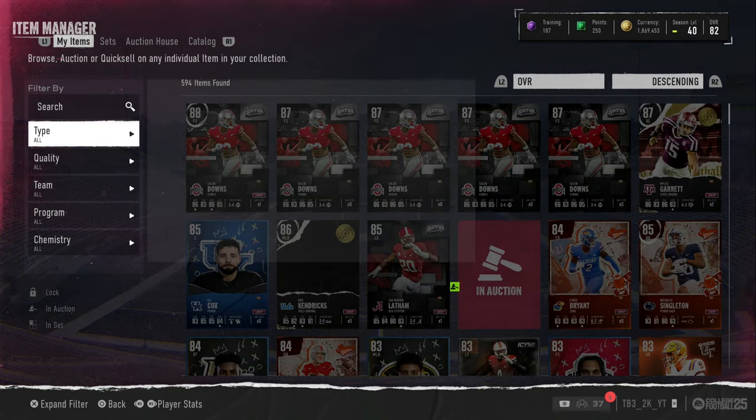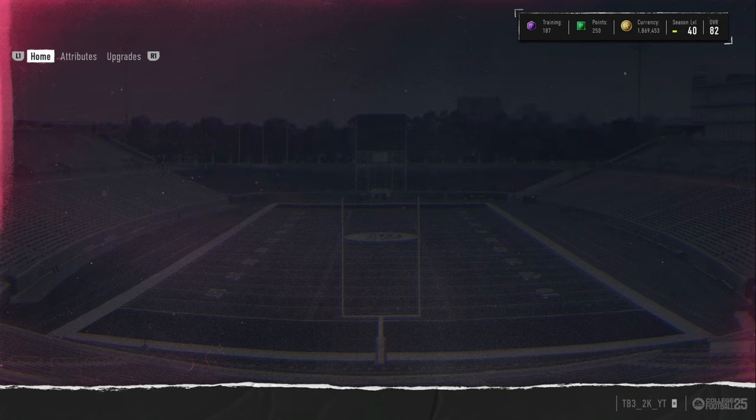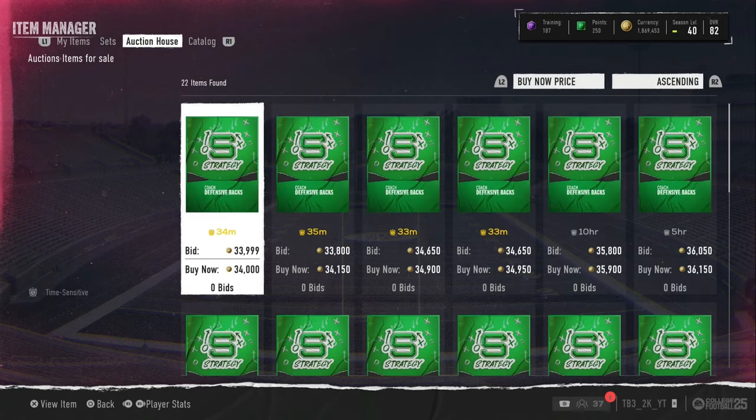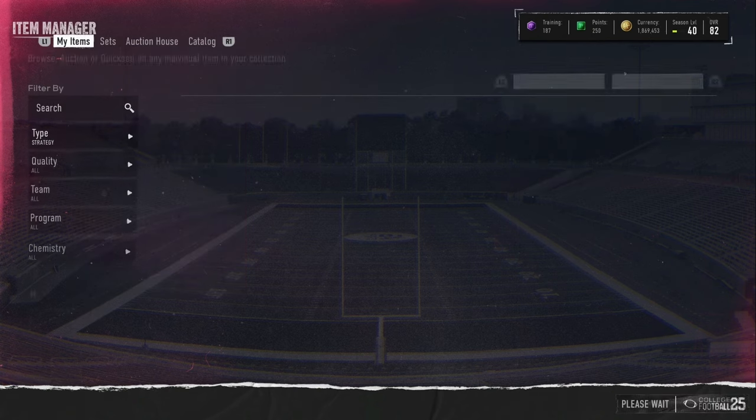Another thing I check every hour or two is strat cards. You can look up strat cards in the auction house - the defensive back strat card specifically. If I see it for 25k or less, I'll buy it and repost back for 34, 35, 36k - easy profit.